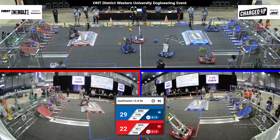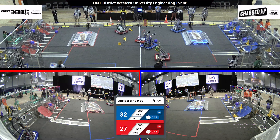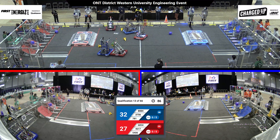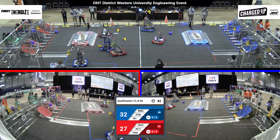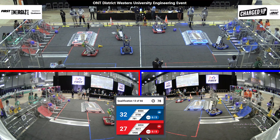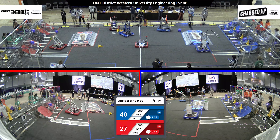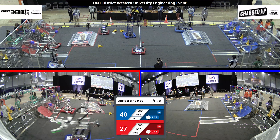Blue Alliance manages to sink one on the mid level of their grid. Meanwhile, Red Alliance putting one up on their upper level of their cooperation grid. Blue Alliance heading over to the loading zone, trying to pick up one more cone. Team 8884 continuing those fast cycles, back and forth in their loading zone, looking to complete their first link. Team 8884 successfully completes their first link for their alliance, looking to get that sustainability bonus.